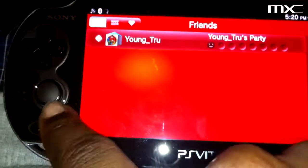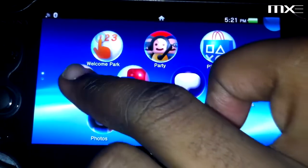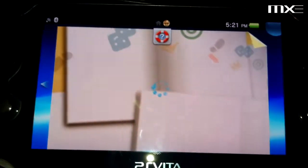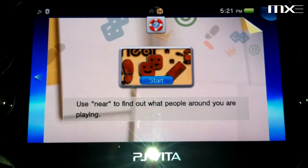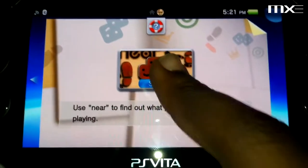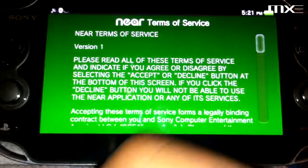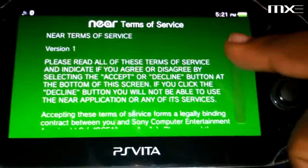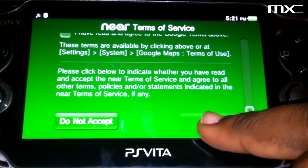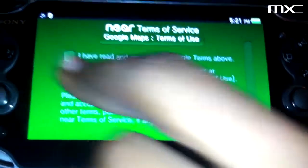Let's shut that down and take a look at PlayStation Store. We already tried Near. See, this is about finding out what people around you are playing, so that's pretty cool. I believe it's kind of like the Nintendo DS feature where when you pass somebody it gives you a notification or something like that.